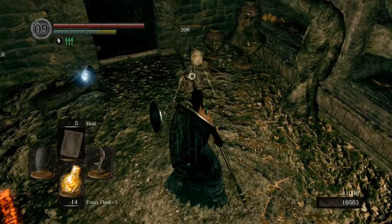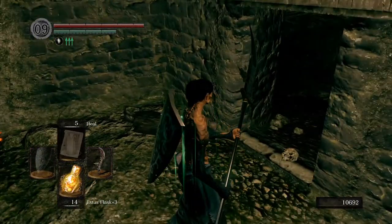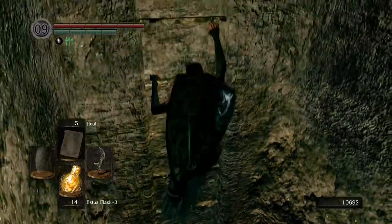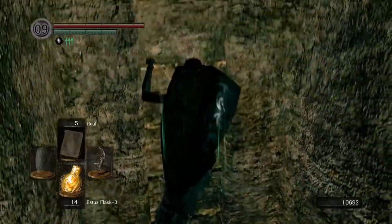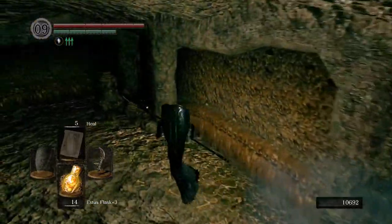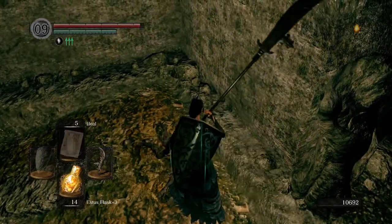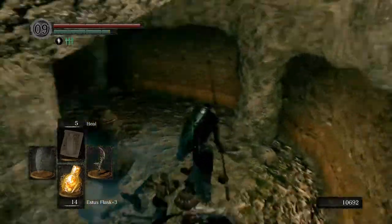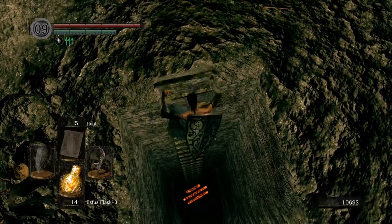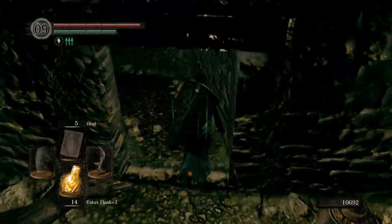Watch out — he'll have a friend right there. Be prepared for anyone who wants to come up these stairs. So before going that way, which is just back to where you came in — at least that wall, that breakable wall area — we're going to come all the way up here and grab the Tranquil Walk of Peace Miracle. So we're going to go back down here. If we fell through right there, that will take us up to the very top of this level — so that's a quick way up.